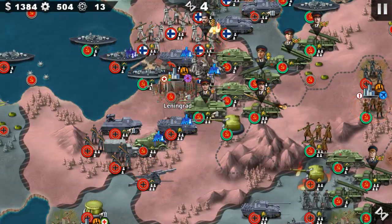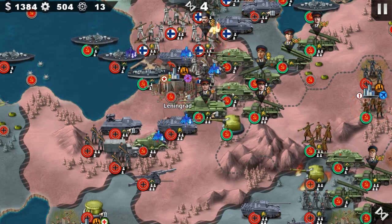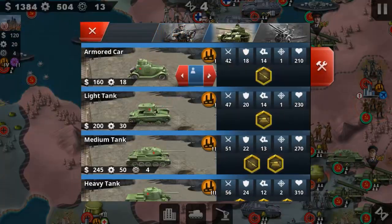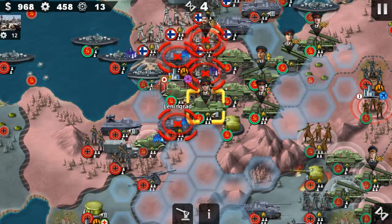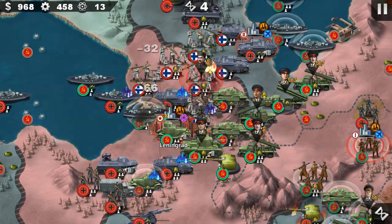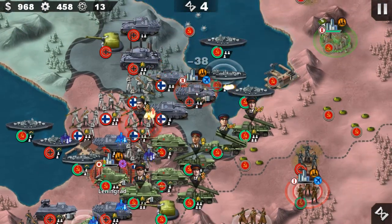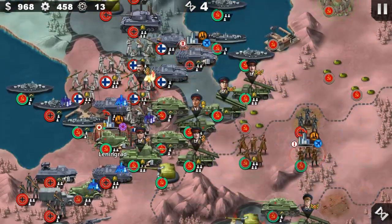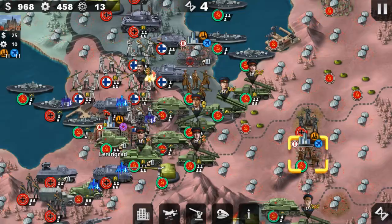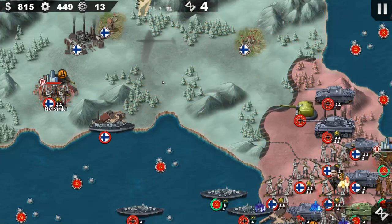More importantly, I need to defend Leningrad at all times. I know it's pretty rough to defend Leningrad, but you just have to keep going. Okay, and the Germans are also parachuting in every single turn — so I need to capture those positions.